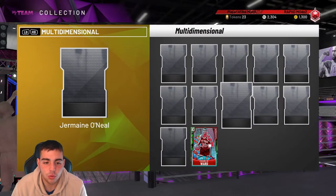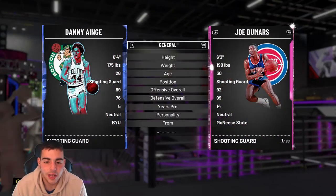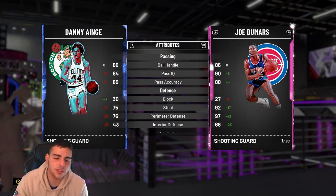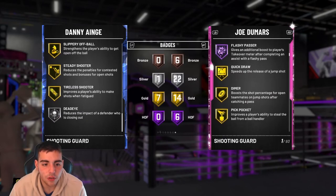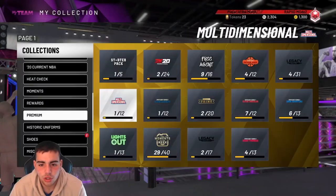We got a multidimensional — Danny Ainge. This card is glitchy. His jump shot's money, his three's money. His defense isn't anything special, not bad for a Sapphire, but he is just such a good shooter. Unfortunately he doesn't have quick draw, but his release is really good. You should try him out.